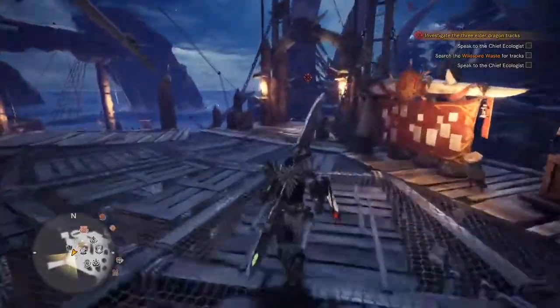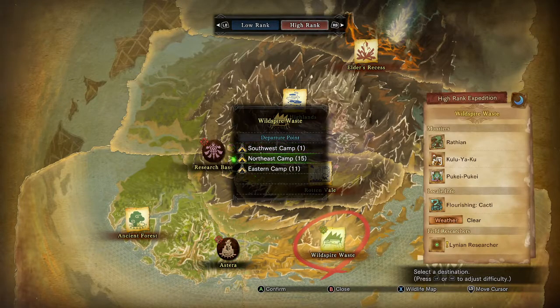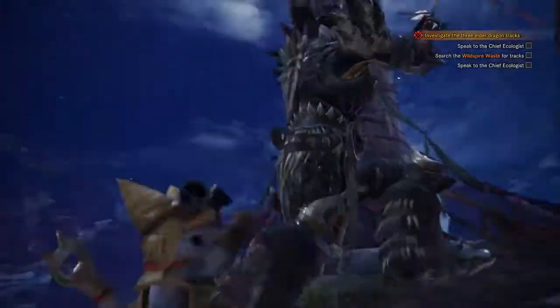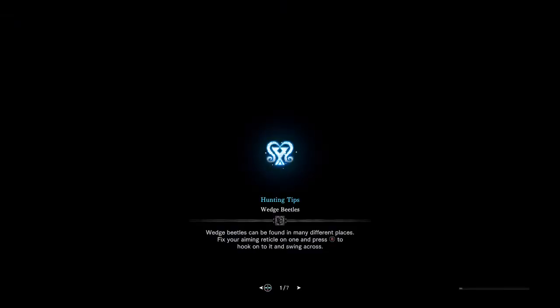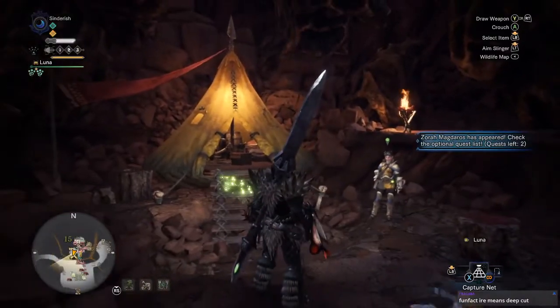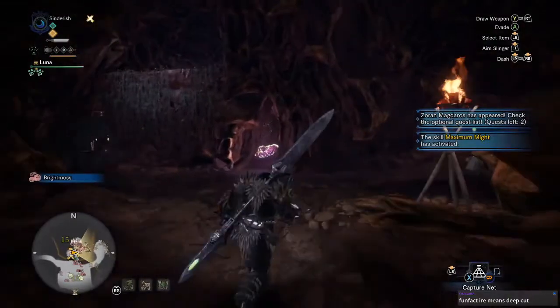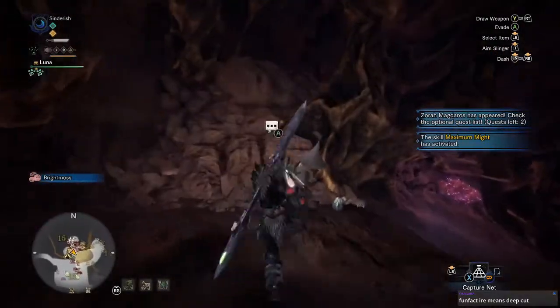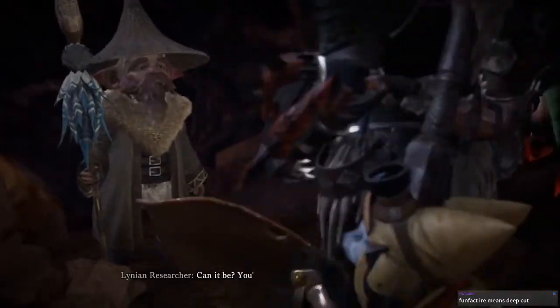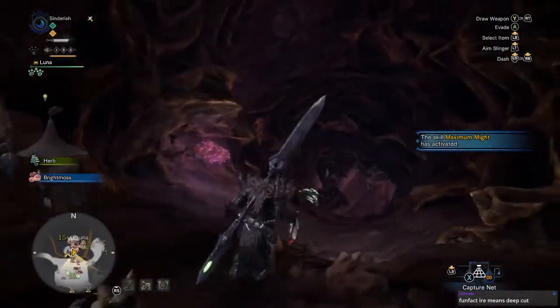You know what? I'm going to quickly go to Wildspire Waste — just so it's done. And then we can start doing Elder Dragons. Iron means deep cut — ah, and Odegarons make you bleed. Oh, speaking of the researcher dude — can it be... Oh, it's the Protectors! Yeah, thanks.